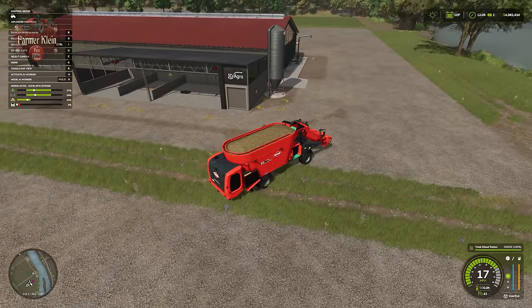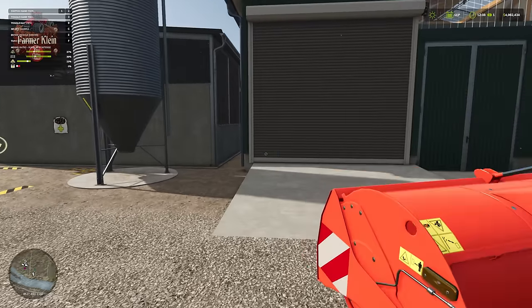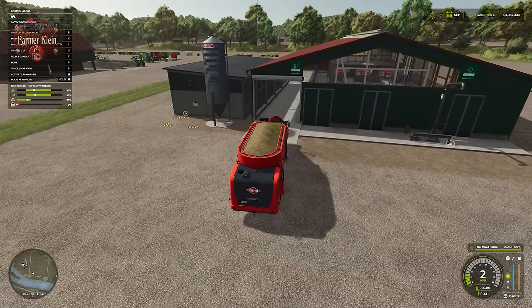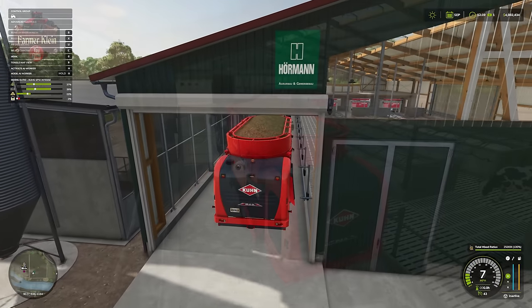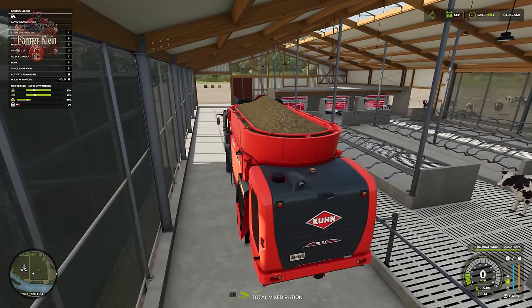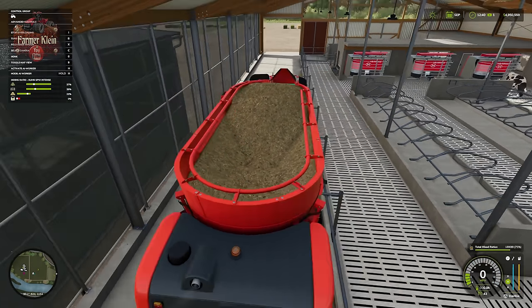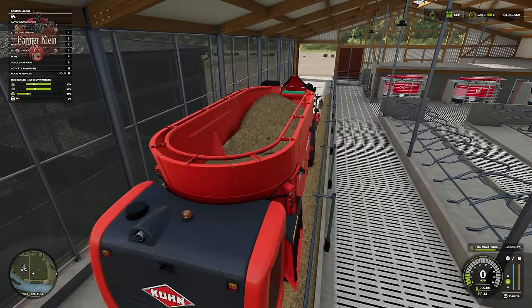Even though this is an auto-feeding robot pen, we do have the ability to feed manually. We come inside, tip to the side toward the feeding trough - I couldn't unload on the right side but the left side works fine - and now we are feeding Total Mixed Rations to our cows.